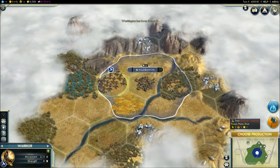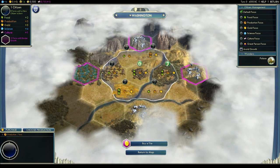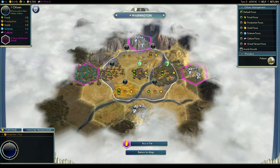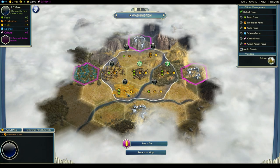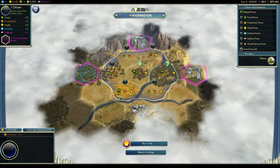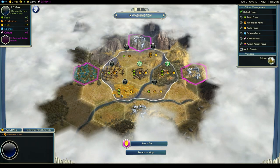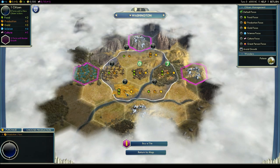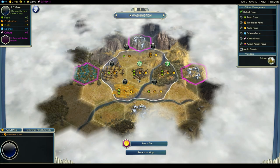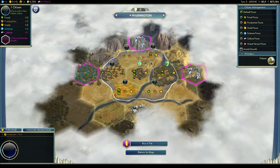Let's take a look at the city. Click on the name of the city and click on citizen management up here. This shows you the different production that each of the tiles is producing. A tile can produce different amounts of three different things: food, indicated by the green apples; production, indicated by the hammer; and gold, indicated by the gold coin. In order to grow your city, build things, or buy things, you need to be working these tiles.